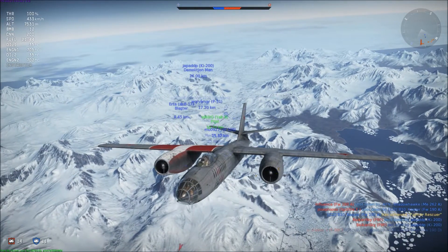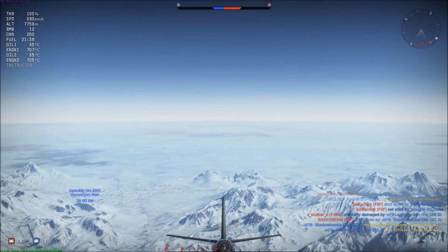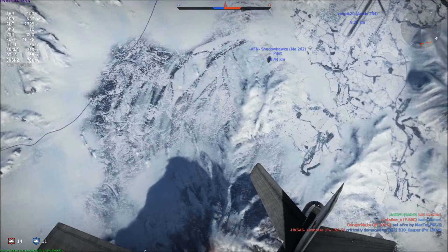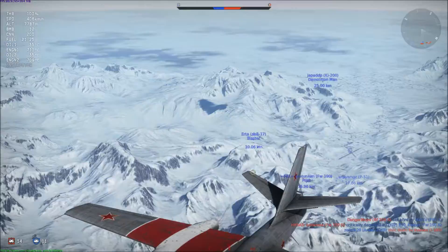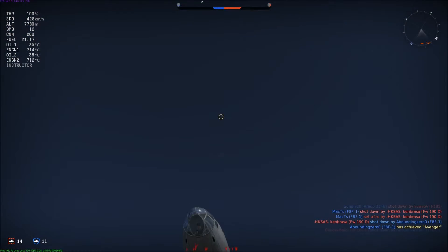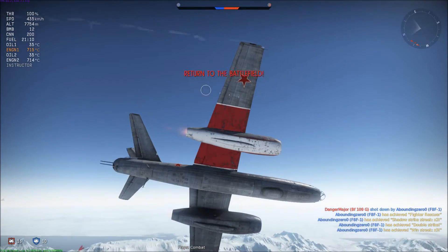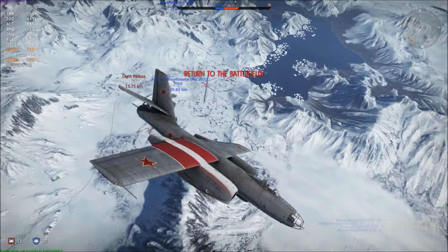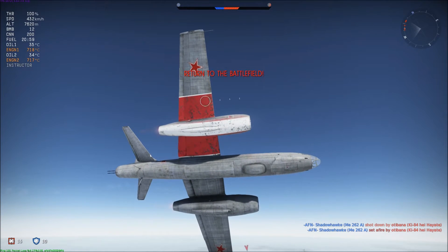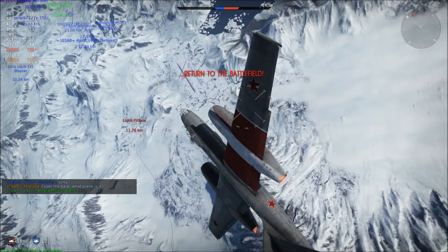All you really need to worry about, if you're flying this — remember, you can't turn. Your tail gunner has a very wide range. He can shoot from about here down to about there — pretty much anywhere behind you and pretty much anywhere above you, he can hit. So remember that. Now we're going to turn around.